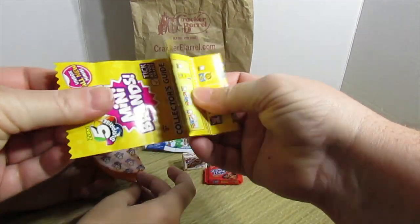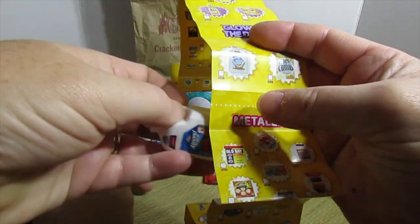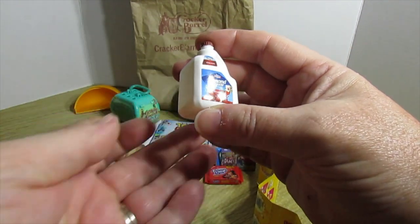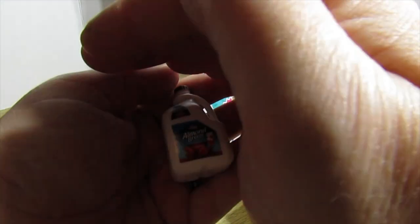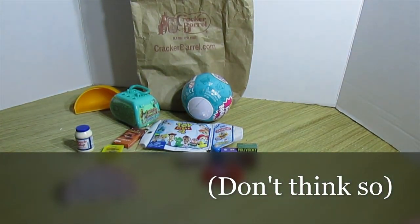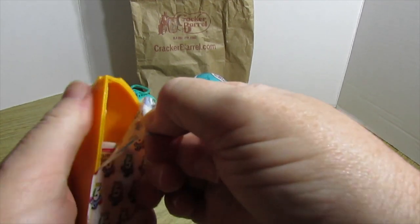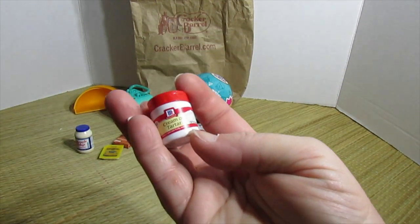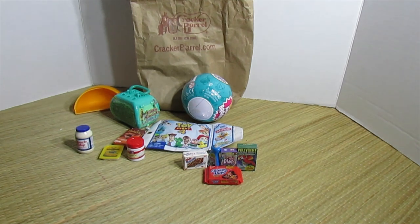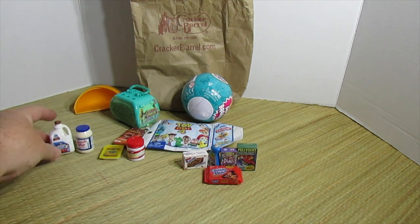And then we do have the collector's guide. Wait a minute — this says... I wonder if it's actually glow in the dark. I'm going to put it up to the light. I can't tell, I'll have to see. There's one left — cream of tartar. Kitten's making a face. It could be, but it could not be.